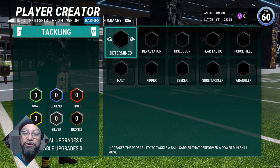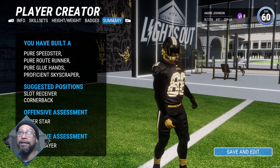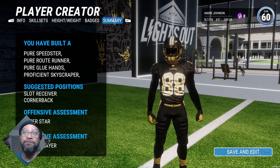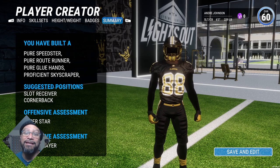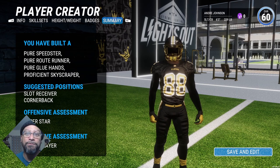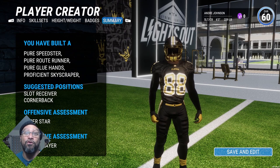Tackling — we don't have anything because we have the pure André Johnson build. So I'm a pure Speedster, pure Route Runner, pure Glue Hands, Efficient, Skyscraper. They have me as a slot receiver and cornerback — again this is the beta, I know they're going to be making updates to improve these descriptions. On offense I'm a superstar; defensive assessment, I'm a bench player — a weak link on bench because I'm going with the pure wide receiver build.